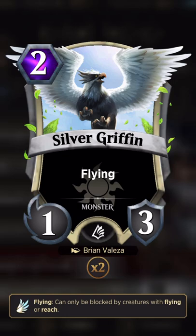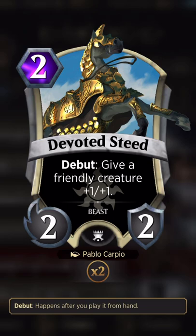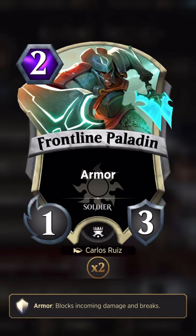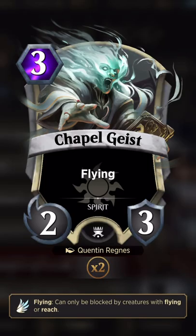This is another part of the flyer package — just a two-drop 1/3 flyer. I'm trying to poke them to bring out Gideon, and it has decent toughness so it works well with the deck. The Devoted Steed is in here because it can go on the lingering spirits or the griffin, and can get something big enough to either trade or maybe trade favorably.